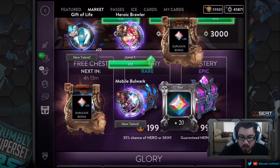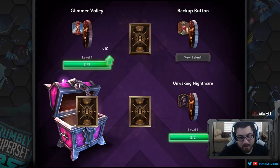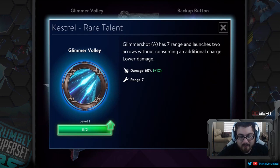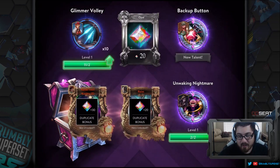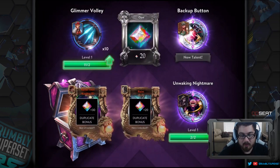This is the ninth box. I'll probably do one extra just to make sure I haven't missed anything. Glimmer Volley gives seven range and fires two arrows at launch — the backup button has two charges with a shorter cooldown but 70 percent damage instead of 100 percent. Unwaking Nightmare puts enemies to sleep, and they won't wake up when taking damage — pretty cool.